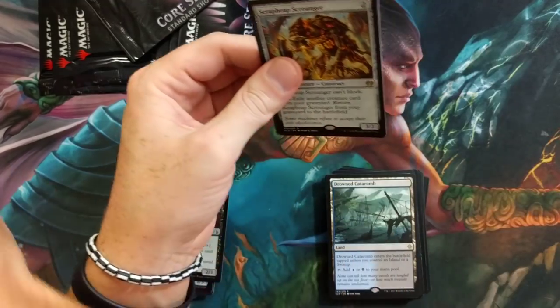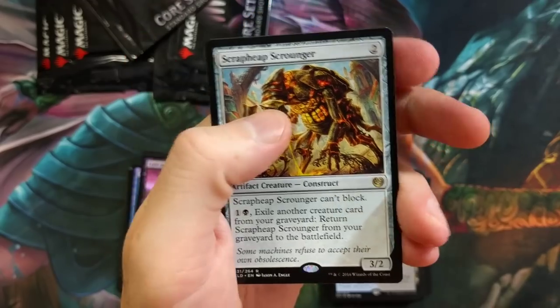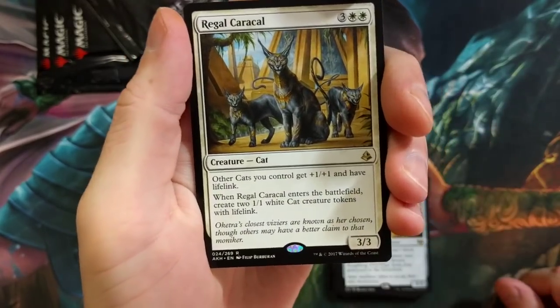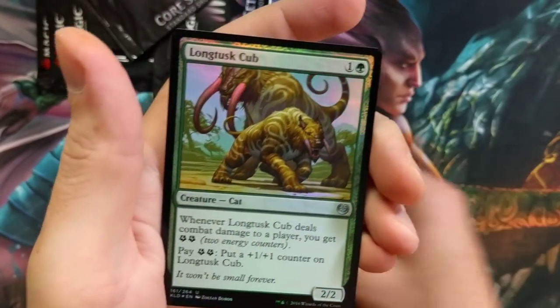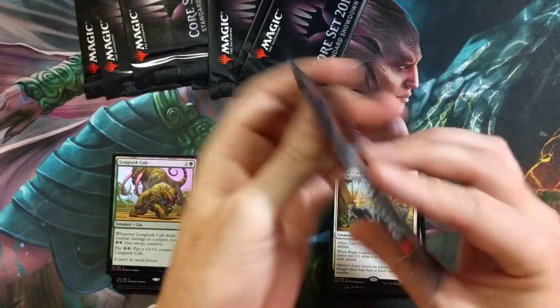Of course, we're saving the best for last — you know what happens if you buy a booster box, right? Scrapheap Scrounger — I'm so sick of that card, honest to god, it's a great card but I'm just sick of it. Regal Caracal — solid. Swamp foil with a Longtusk Cub foil — pretty neat.